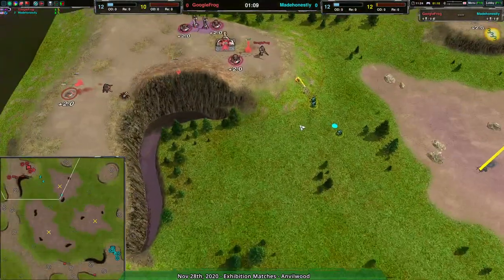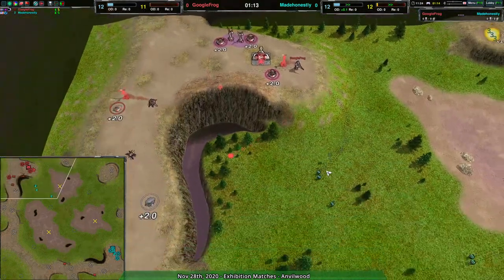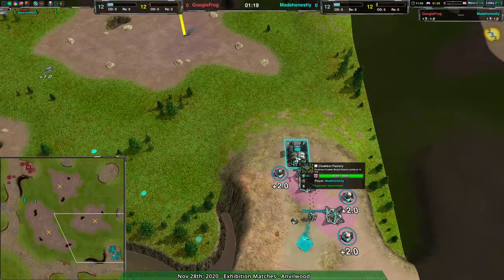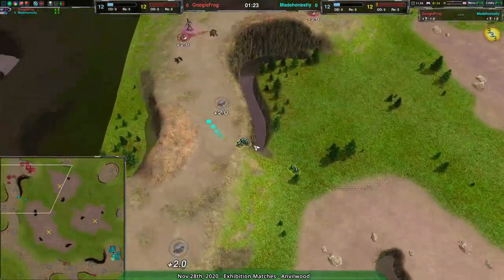Google Frog doing the typical flea thing going in the back. Made Honestly doing the typical glaive thing with three glaives up front trying to find what they can find. Five glaives — Made Honestly being very aggressive with five glaives early on before the first conjurer, wanting to get a few good kills.